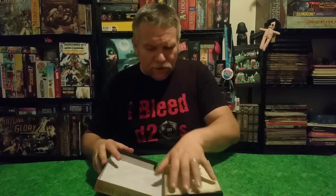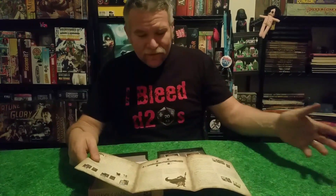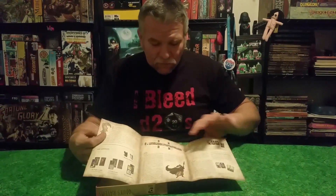The box opens up really nicely — I like the way Osprey is doing their boxes. The rules are really not a lot: this page is nothing, this page is extra stuff after you learn to play, so technically you're only reading three pages with great photos and examples. It's barely three pages of instructions — not a tough game. I still urge you to read the instructions even after watching this video or someone else's.